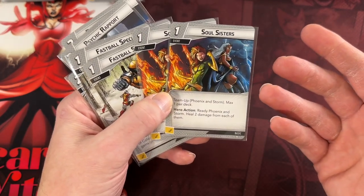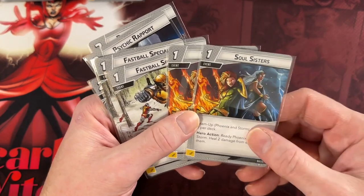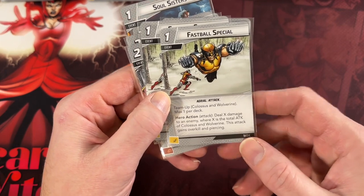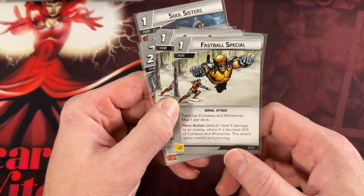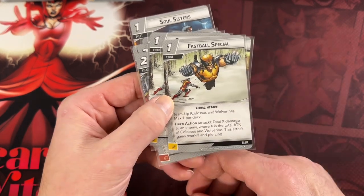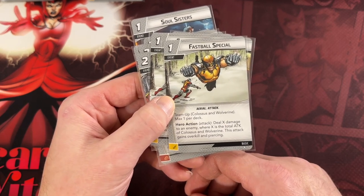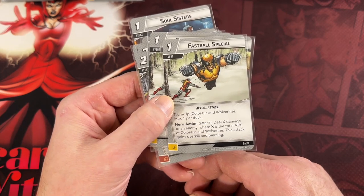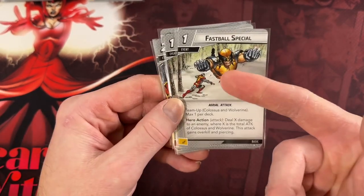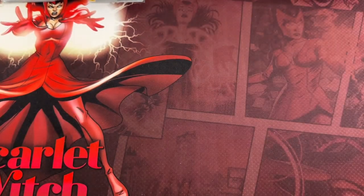Soul Sisters, for Phoenix and Storm, heals two damage from each of them. Similar to Young Love in that it's providing healing, but at least this one also provides some readying — even if it only readies one or the other, it's still pretty good for one. And obviously the best team-up that will ever be is Fastball Special — it allows you to deal X damage, where X is the total attack of Colossus and Wolverine, with Overkill and Piercing. At the very least this card is going to do five or six damage, possibly more, for only one resource — with Overkill and Piercing. Thematically it's just so so so much fun. This is one I'll definitely be playing every single chance I get, and we'll certainly be seeing one for Gambit and Rogue, which will be very cool.